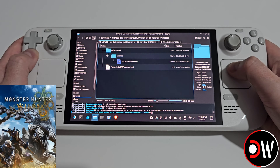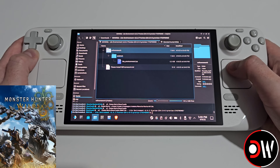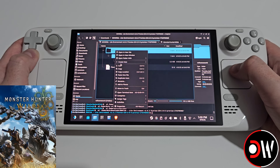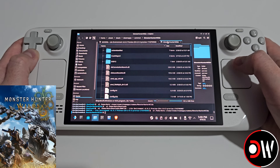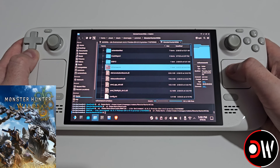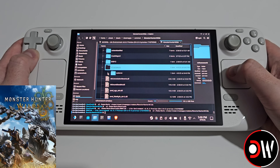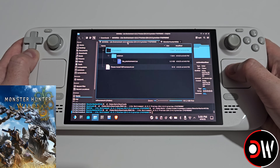Now go to our downloads folder again, go inside the Light Environment folder, and we're going to see an RE Framework folder. Open it, then open autorun, and inside autorun we'll see a Lua file. Grab the entire RE Framework folder, right-click, choose Copy, go back to our Monster Hunter Wilds folder, right-click and Paste. Then open it, go to autorun, and we'll see the Light Environment Lua file.